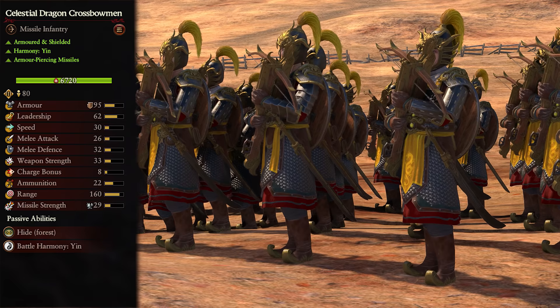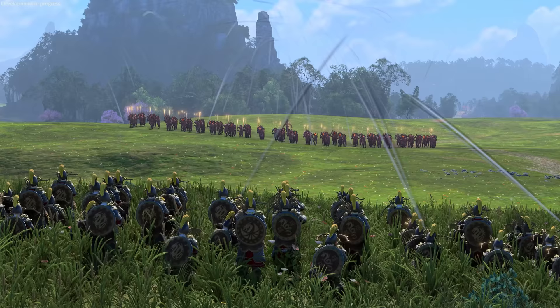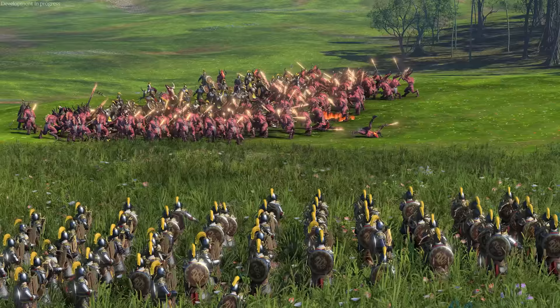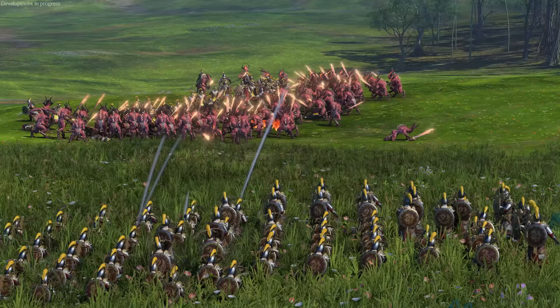Our final ranged infantry unit is the Celestial Dragon Crossbowmen. These are a tier 3 Yin unit, armored and shielded, with armor-piercing missiles. These are essentially the shielded Jade Crossbowmen on steroids with improvements to basically every single stat. They deal armor-piercing damage with the same range and ammo as Jades, so want to be used pretty much the same but will do more damage to armored targets. Keep them on the back lines, use the steep firing arc to fire over your units' heads, and if they get caught out they can still do decently with passable melee stats, but get them back to firing as quickly as possible.